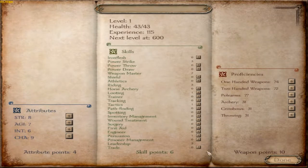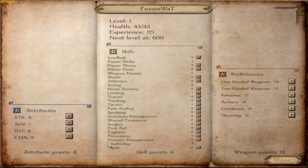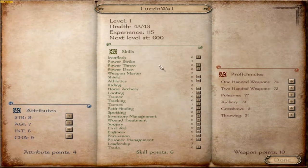Here's the RPG side of the game — stats, levels, all that fun stuff. I'm going to pick my name. Here are your attributes: strength, agility, intelligence, charisma. Something to note is that depending on which attributes you pick, that affects what you can pick in the skills, which is kind of neat.